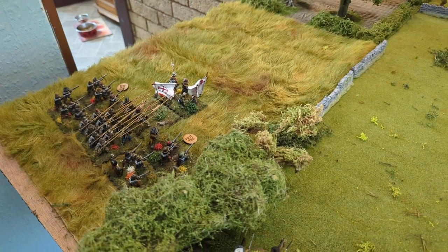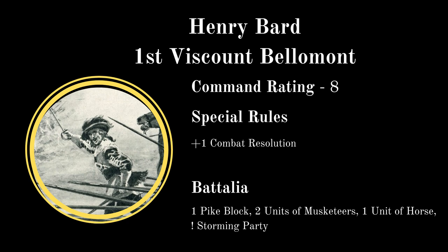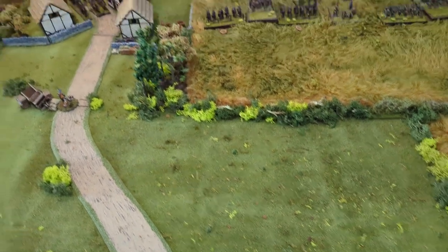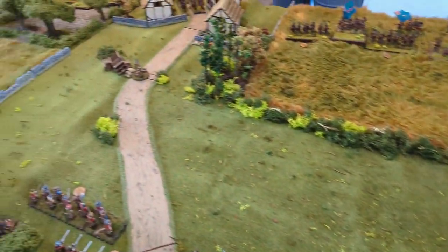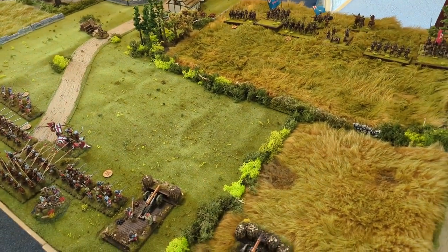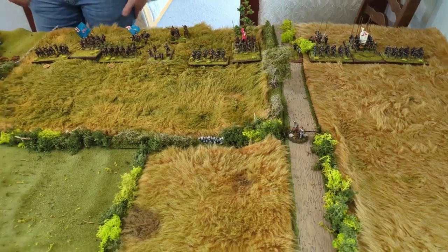On the right flank, Lord Hopton has two standard units of musketeers, one standard unit of pike, a standard unit of horse, and a galloper gun. Hopton has command rating 9 and all pike units in his battalia gain tough fighters and stubborn. On the left flank, Bard leads his infamous unit with two standard units of musketeers, a standard pike block, a unit of horse, and a storming party. All Royalist units with firearms gain the first fire rule.